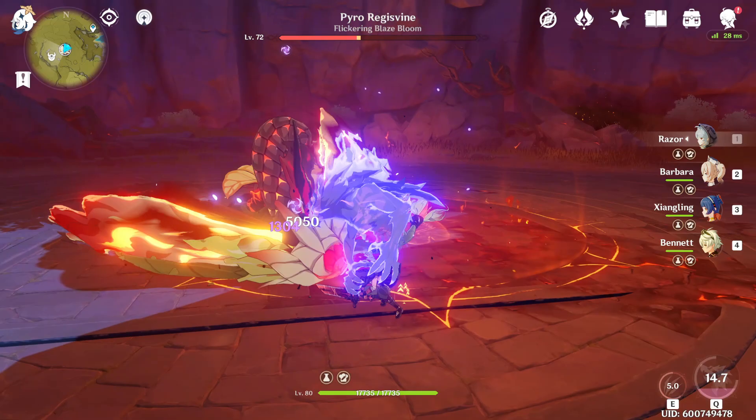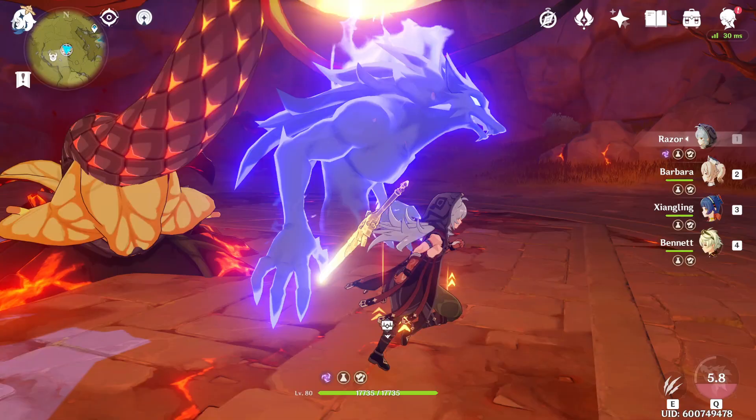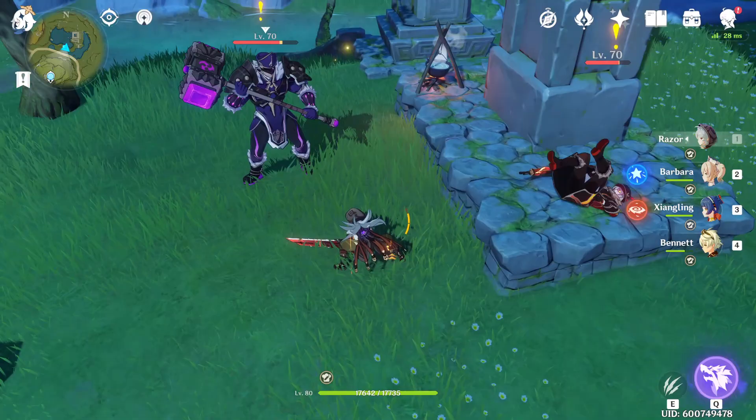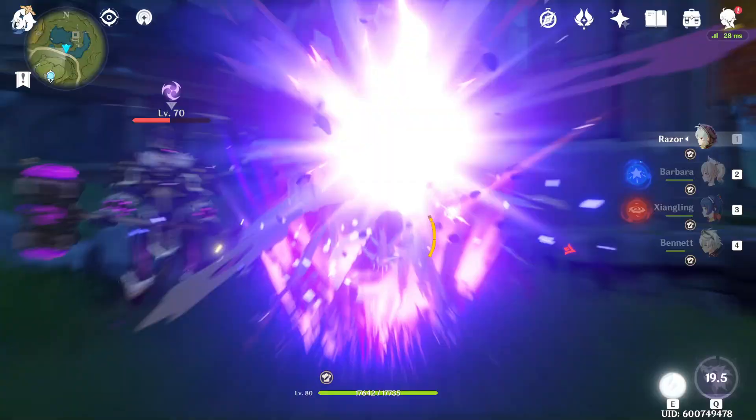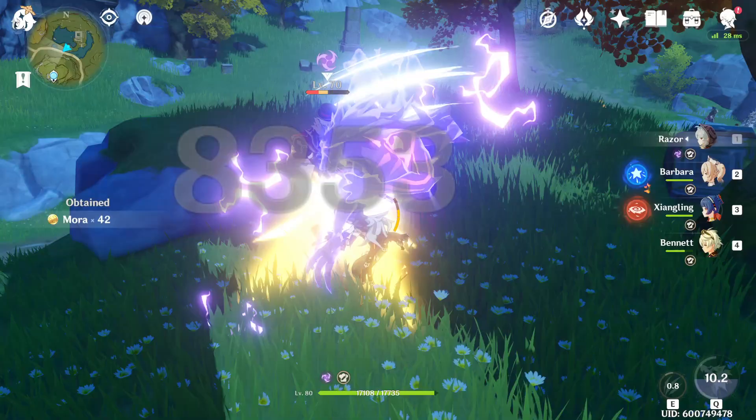Here are some of the aspects that will heavily impact how much damage you can deal. Every little detail will matter. Whether it's your character team, the rotation you use, the elemental synergies and how you use the elemental reactions, the weapon enhancement and refinement that your team is using, your team's artifact sets, their base stats, their substats, the level of your character talents, their unlocked constellations, the food buffs that you decide to use, and your overall understanding of how everything works together is going to have a huge impact.